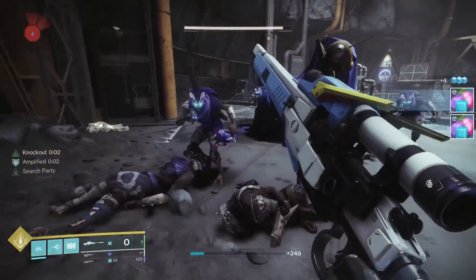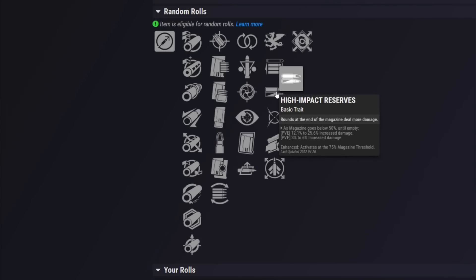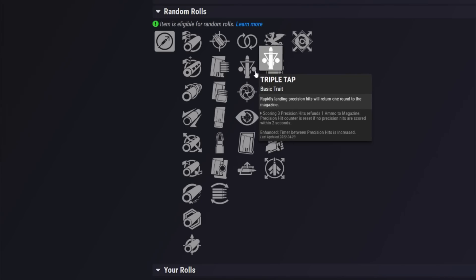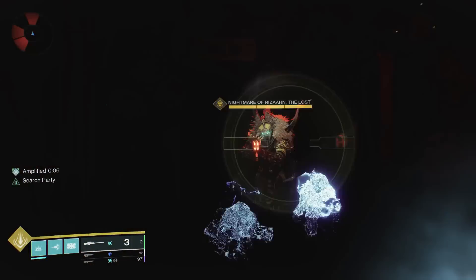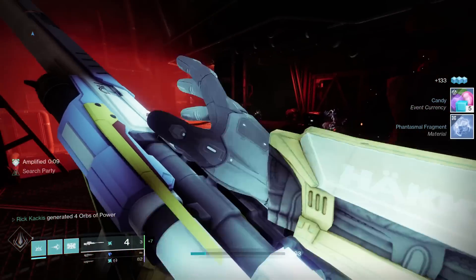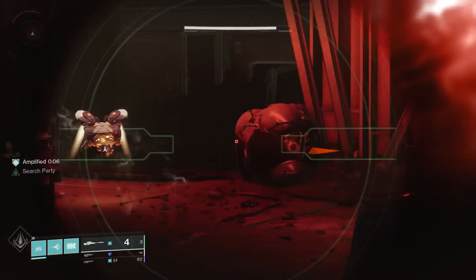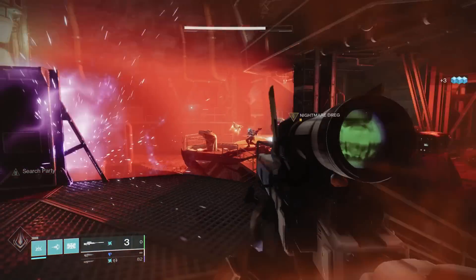In the second column for PvE, Vorpal Weapon is the clear winner — guaranteed extra damage against bosses in all scenarios, no hoops to jump through. That said, High Impact Reserves also outputs significant DPS and pairs nicely with Triple Tap as a wombo combo: Triple Tap adds rounds back so you trigger High Impact Reserves at the bottom of the magazine, potentially shooting a last shot at ~26% more damage, then getting that shot back with Triple Tap for another super-high-damage hit. But for general purpose, Vorpal Weapon is just good all the time.